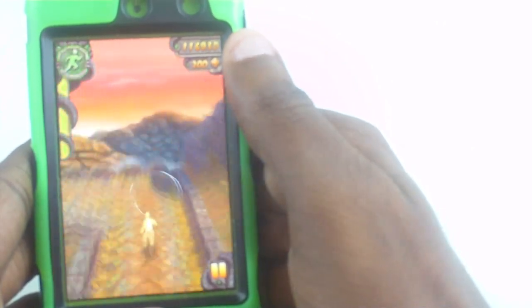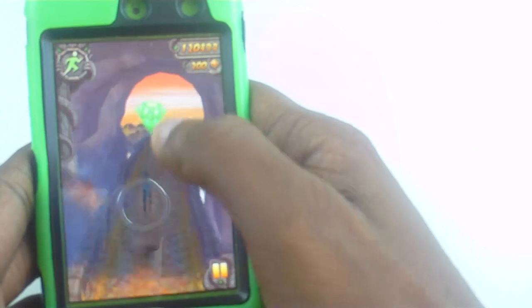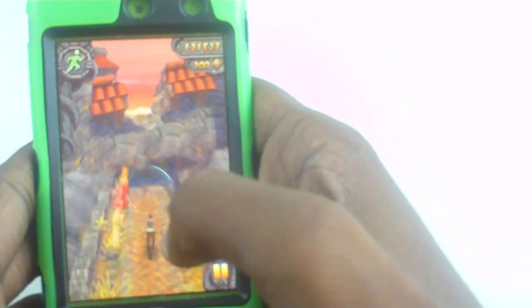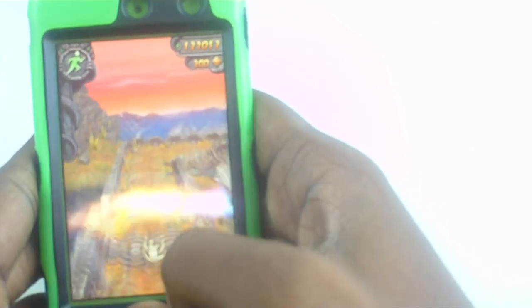So when I double tap, she got the super speed. I basically don't touch anything for a minute until it runs out. The little gem I just got — now if I click this, it should take me back because I found the gem, so I can just basically go back to where I was.